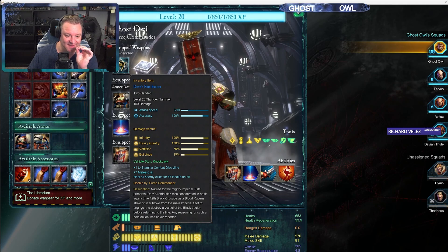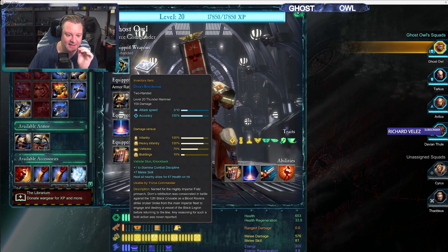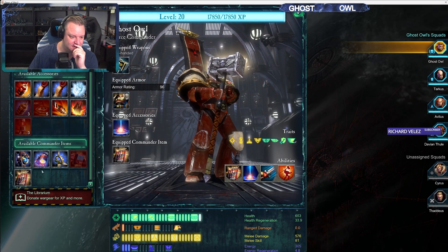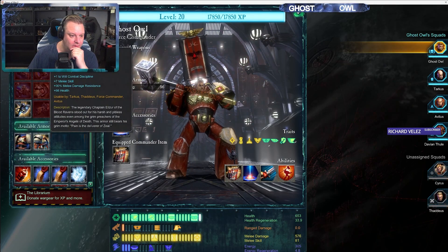We've got a level 20 Thunder Hammer, plus one stamina, plus seven melee, and heal all nearby allies for 67 health per hit. Wicked. Dawn's Retribution — now that is a weapon. One we kept from before.